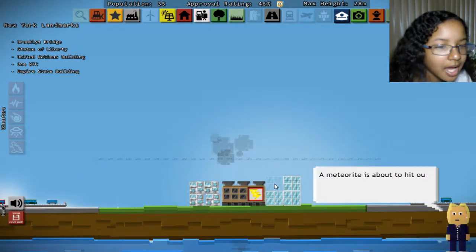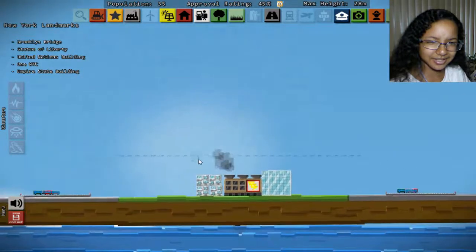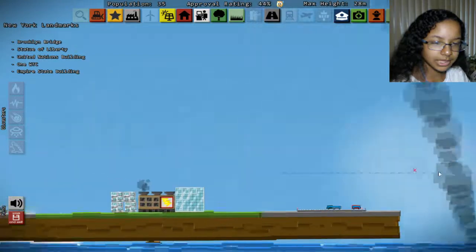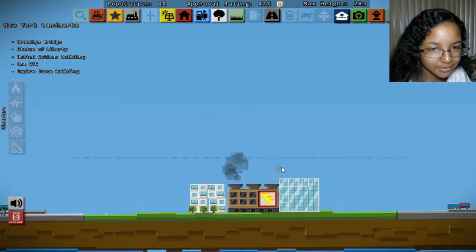Hello - Hitler? What is this? A meteorite is about to hit our city, run for shelter! Where is it going to hit? Where is it coming from? It landed directly into the water, so that was not a big deal for us. Nice, that works for us at least.